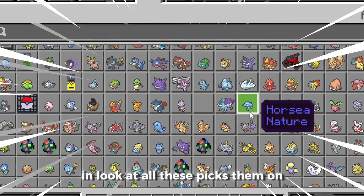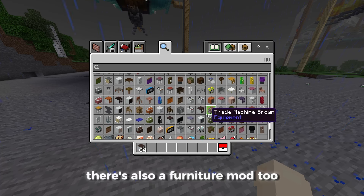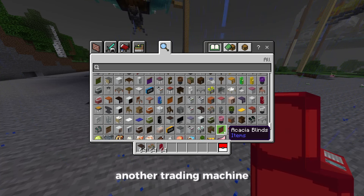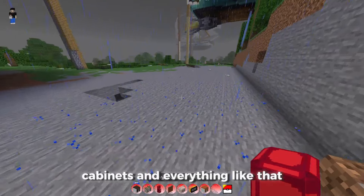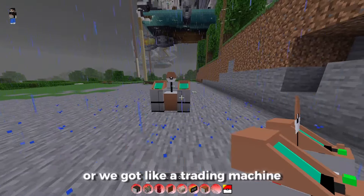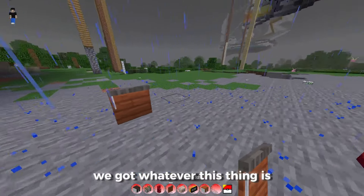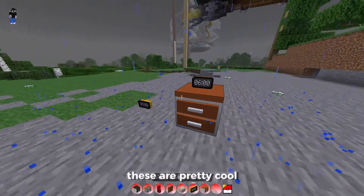Before I show you guys the Pixelmon, I want to show you guys the cool furniture mod too. You've got trading machines, PCs, another trading machine in different colors. You've got clocks, cabinets, and everything like that, and these actually work. Like every place on the cabinet, you can actually open it and store stuff in there. We've also got a trading machine, a PC, some blinds, a cooler, and a clock — these are pretty cool furniture pieces.